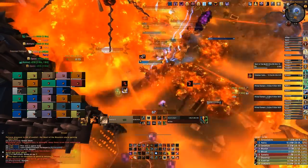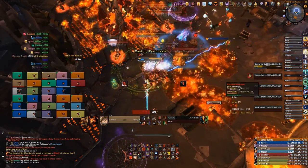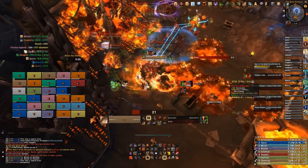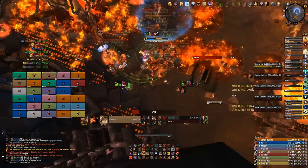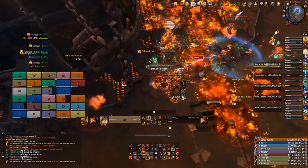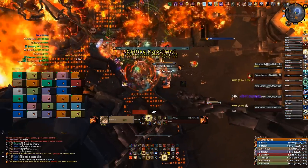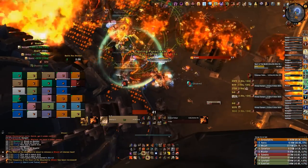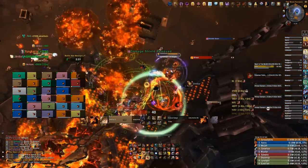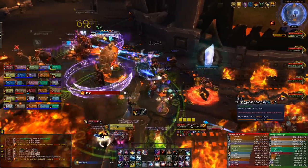So you've done phase one — but you still have to deal with adds and it's even more annoying. What happens is the Heart of the Mountain, the actual boss, will leave the furnace and continue blasting the raid, but is completely immune to all damage because of four mobs called Primal Elementalists that have spawned. Your objective in phase two is to kill these four Primal Elementalists so you can finally attack the boss. However, the Primal Elementalists are also immune.